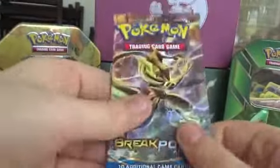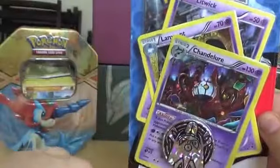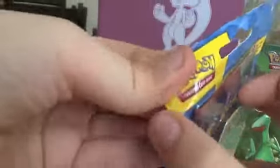Let's go ahead and get the Breakpoint pack out first. It is Greninja Break. It actually feels pretty thick. But now let's go ahead and open the Blister.